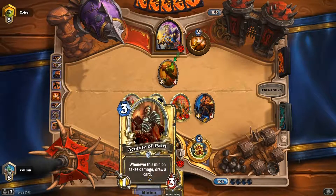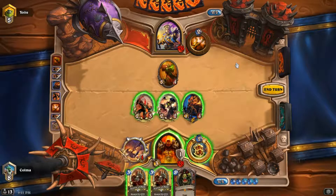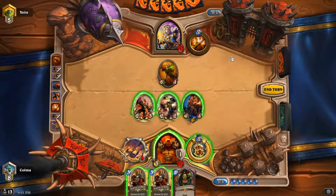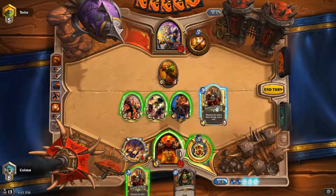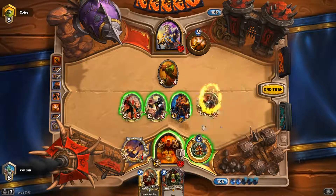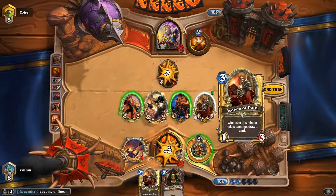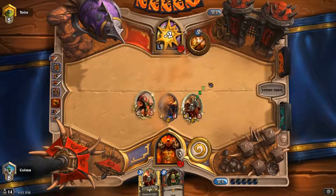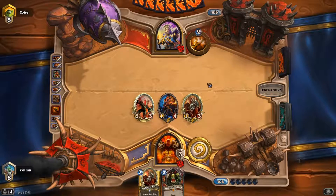Come on, Whirlwind. It would be so good. Not there. See, the problem is that now turn six is coming up. I know Cabal Shadow Priest is not as common in Dragon Priest as it is in regular control Priest. And we don't have anything else to play, so I think I'm just gonna get it out here and just hope it won't get stolen. Let's kill this one off.